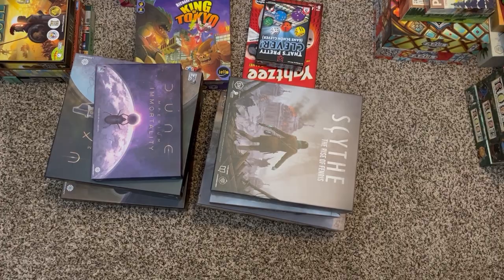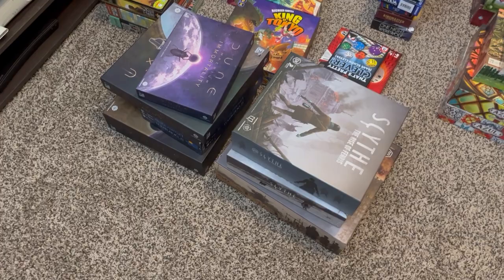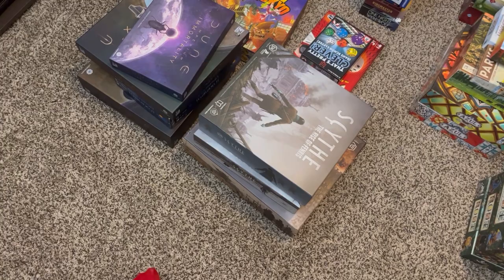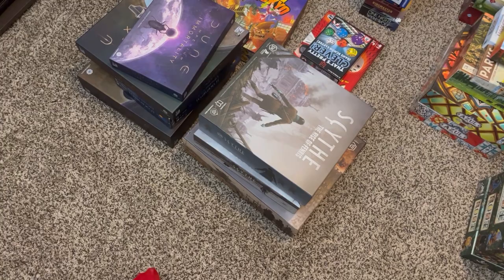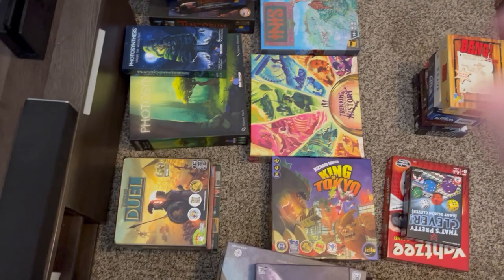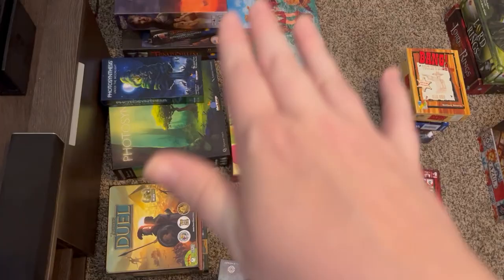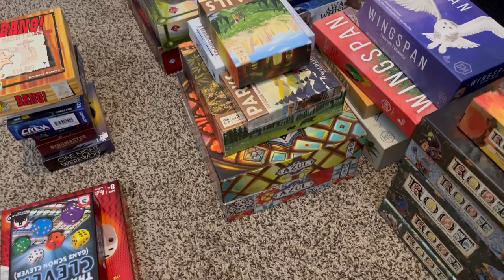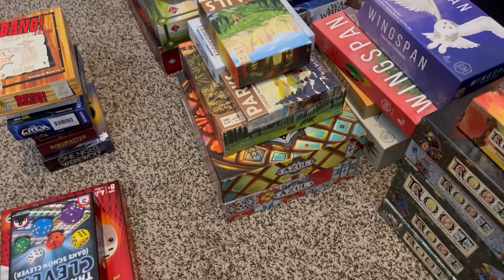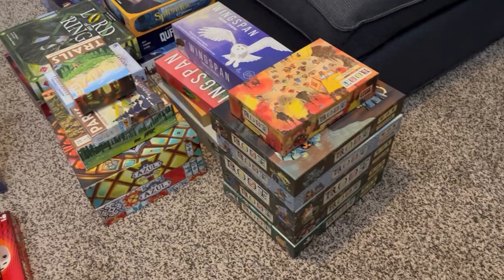So we have the main gist of the piles. I have Scythe, I have Dune. I also have Race for the Galaxy with Dune because I'm not sure if I'm going to do a science fiction route. Over here with Seven Wonders Duel, I have two-player games only. King of Tokyo — this line right here I'm not sure what to do with yet. I have just the two dice rolling games: Yahtzee and That's Pretty Clever.